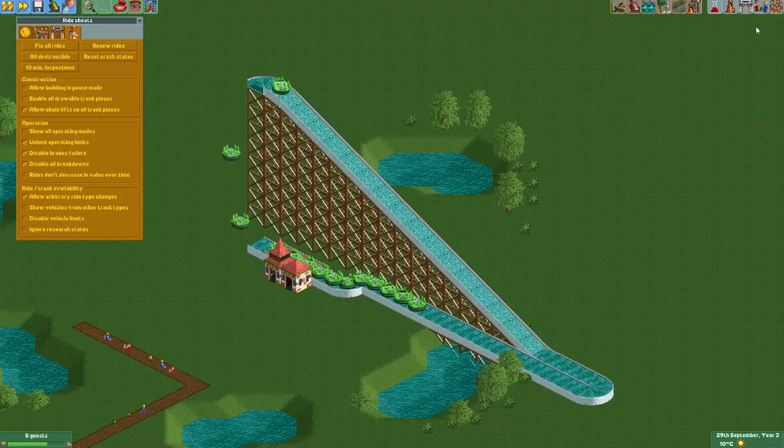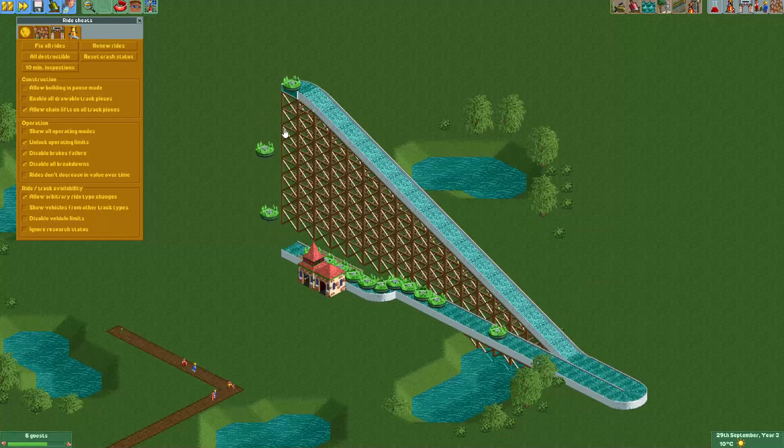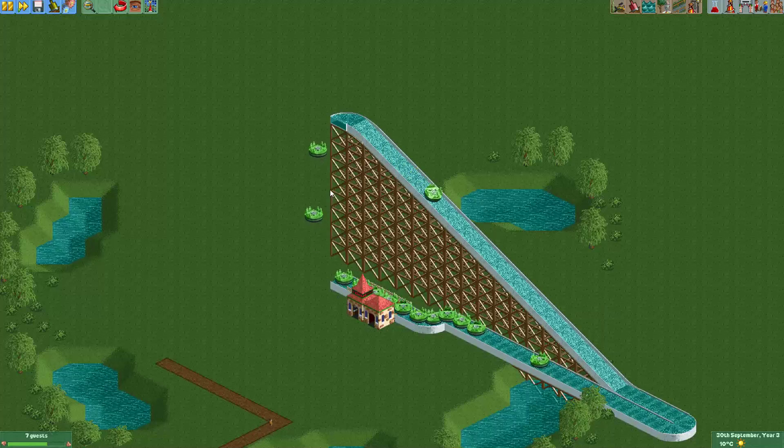Three kilometers per hour — I think I'd make it a little bit faster, but that's really up to you. Because we put a chain lift here, it also doesn't really matter how many guests are in the boat; they will always go at that set speed. Of course, the track is invisible now, so it's up to you how you want to present this. I typically just cover up this track, maybe make a window or two so you can just see the boats.